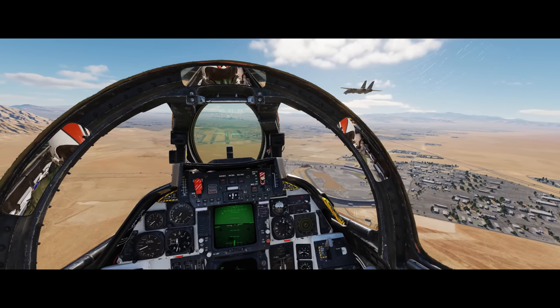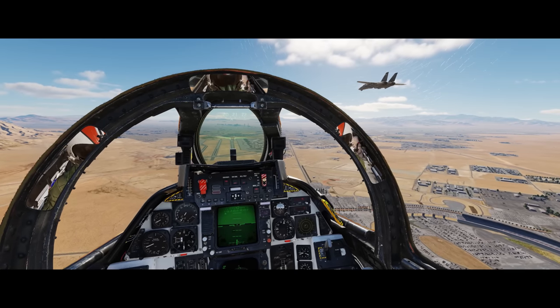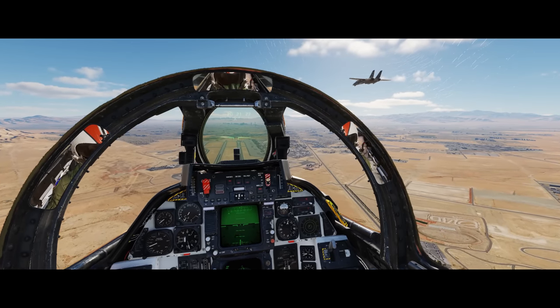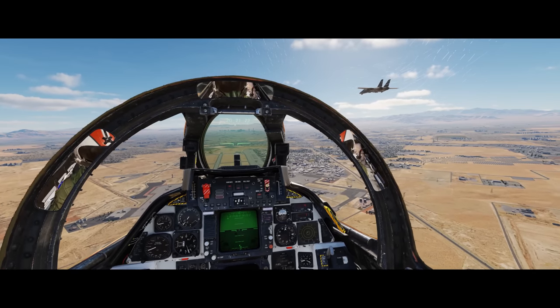Most of the other exciting details center on fixes and additions such as the HSD threat range ring, which will change color and become red when a threat is within the ring. Exciting stuff for F-16 fans — again an extensive changelog for you to check out if you're looking for a specific change.